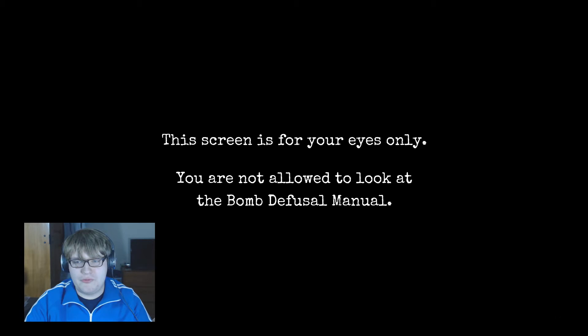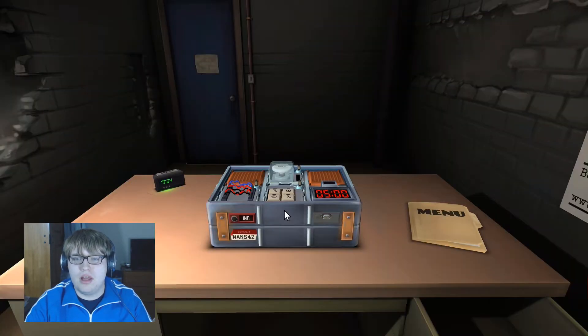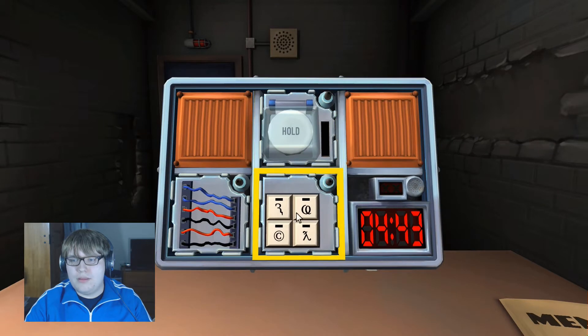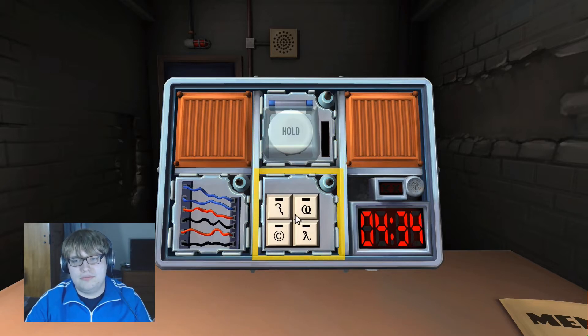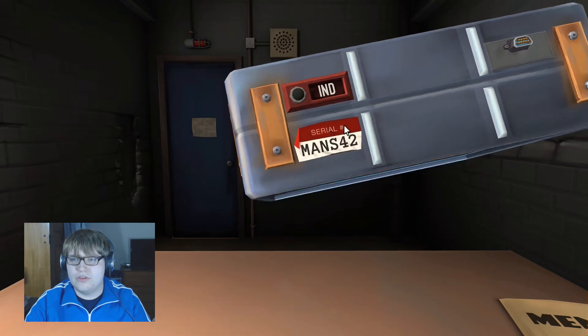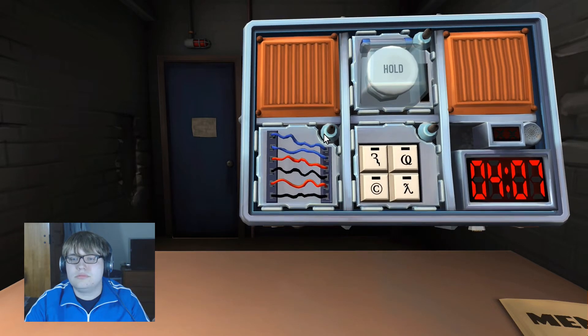Your screen is eyes only — you are not allowed to look at the bomb defusal manual, that's for me. I see a bomb, a light has turned on, and it's started. I have a serial number that says 'MNS.' Tell me what one of the modules looks like. I have a button, wires, and symbols. Let's do wires first — how many? Six wires. Any yellow wires? No. Last digit of the serial number? Two.